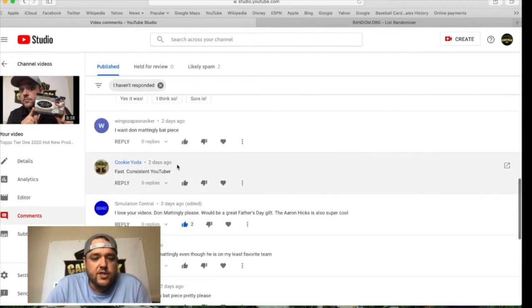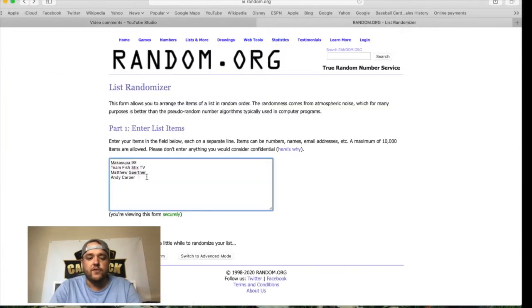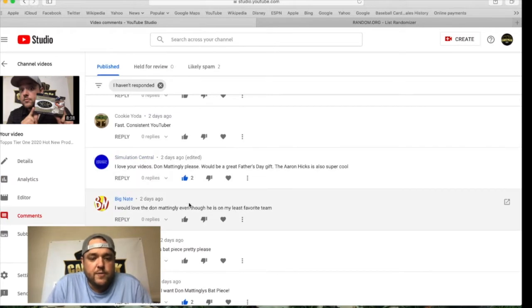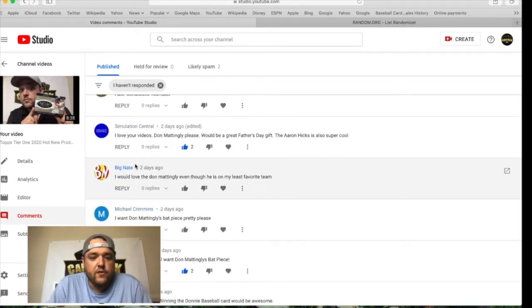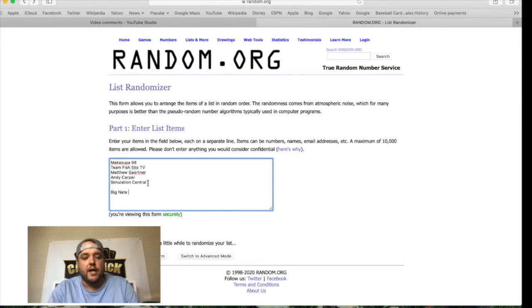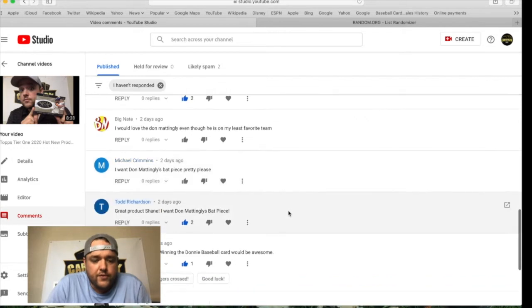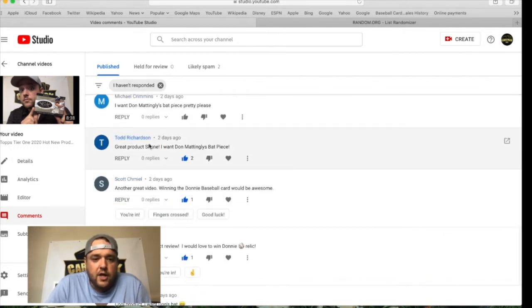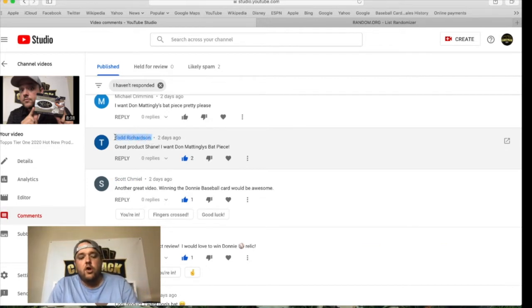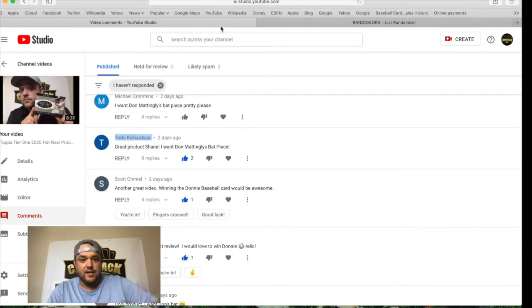Some packs actually have four pieces — you get double relics. Pretty cool. 'One of the fastest, most consistent YouTubers. Thank you, Cookie. I love your videos. Don Mattingly please — would be a great Father's Day gift.' Simulation central — I hope you win for your Father's Day gift. 'I would love the Don Mattingly, even though he is one of my least favorite players on my least favorite team.' Big Nate, we'll put that on the list because you comment on damn near every video and that's the type of support that gets you on the list. 'I want Don Mattingly. Pretty please.' You didn't sell me on the idea.